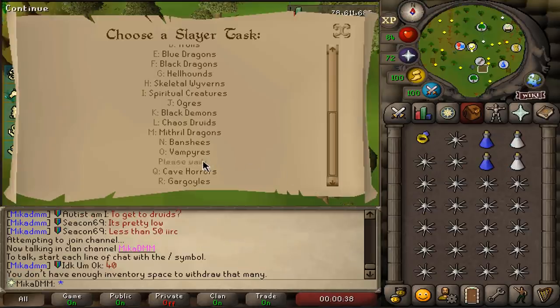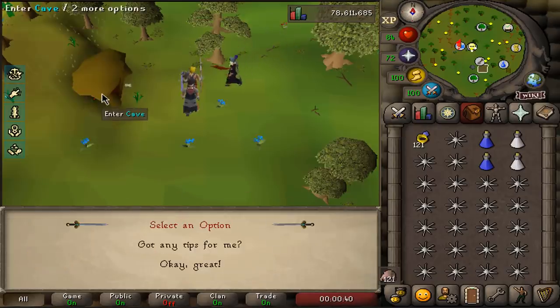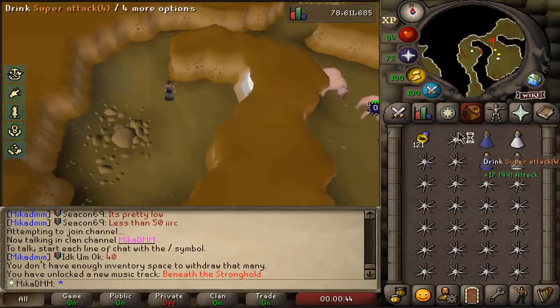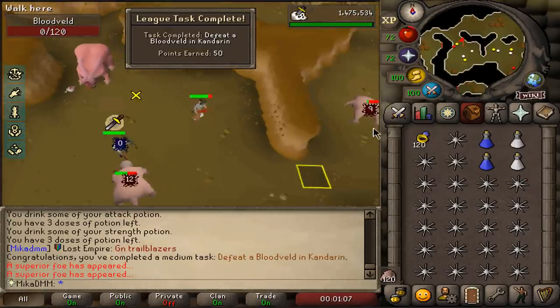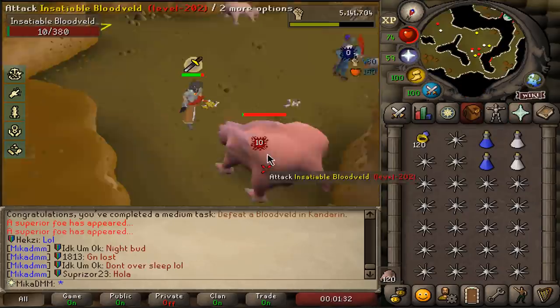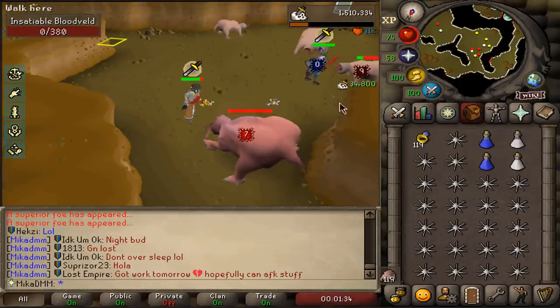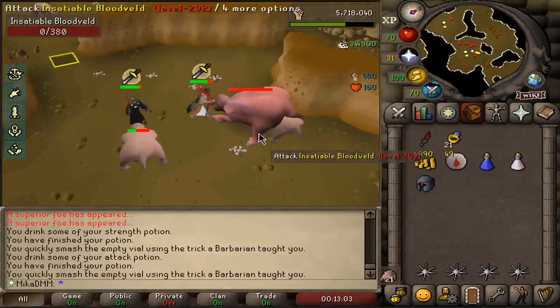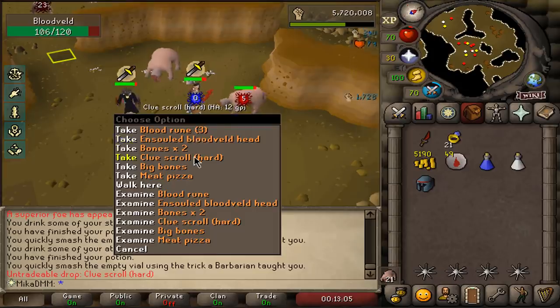The very first task I'll take is a Blood Veld task — 121 of them, and they are right here. I hope it's not packed. I got a superior on my very first kill — an insatiable Blood Veld. What is it going to give us? 77 in our slayer. 34k XP for a clue scroll.